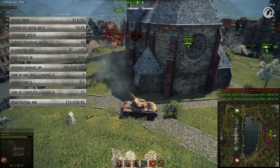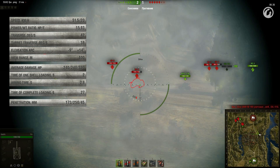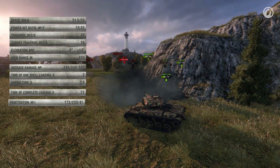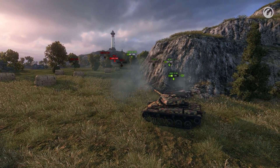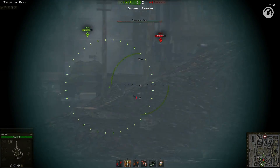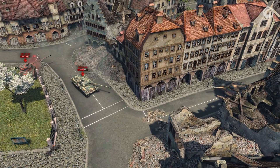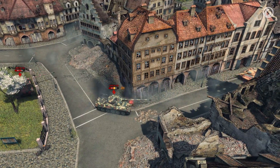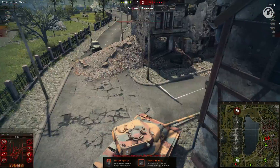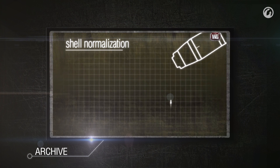There is a catch: the T69's premium shells are HEAT. It doesn't seem to be a problem at first sight, as the Object 416 also has HEAT — but the Soviet med has 330mm of penetration, whilst the American only has 250. You must also consider the difference between APCR and HEAT: HEAT shells are weakened by spaced armour significantly. Given that tracks also act as spaced armour, you can shoot an enemy in the track at a decent angle and deal no damage. It's unfortunate, but you need to be prepared for this. Also note that HEAT shells are not affected by normalisation rules — if you don't know what those are, check the Explaining Mechanics show linked in the description.